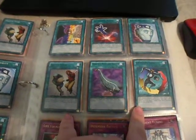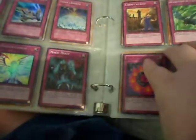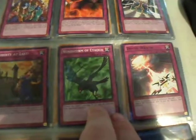Your rares — all these are rares from the battle pack. An ultimate rare Life Equalizer. Shadow Spells. Solemn Warning. Ring of Destruction. Star foil, star foils, all the way over to that.